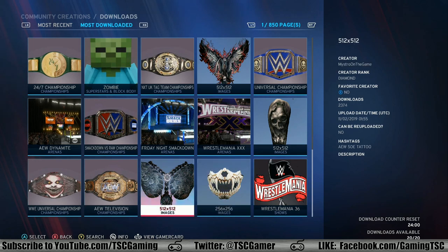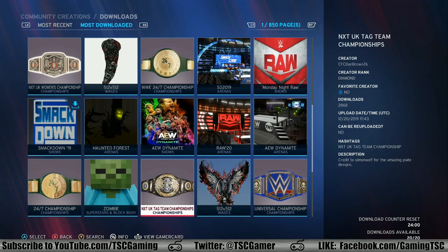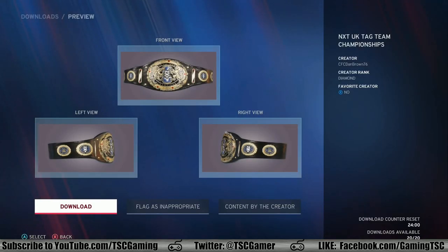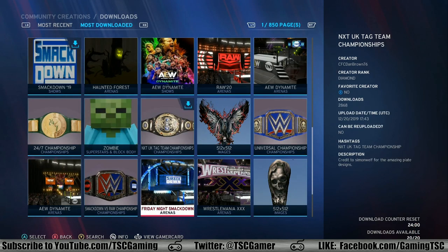All you've got to do, folks — by the way, there's a download limit of 20 creations per day. You click on the creation, you select download, and boom, there you have it. So if you want to see these in action, all you have to do once you download these is go to the main menu, play as these creations, select the title belt, arena, so on and so forth, and you will be able to have your own WWE 2K custom fun.